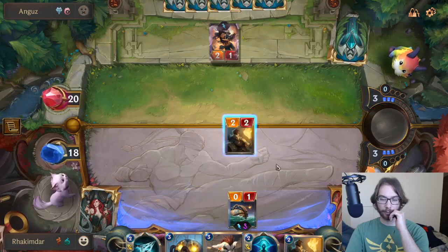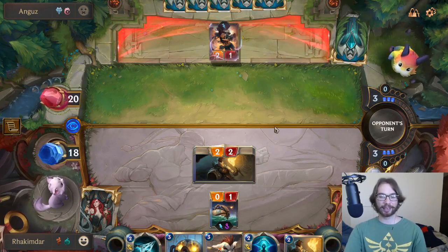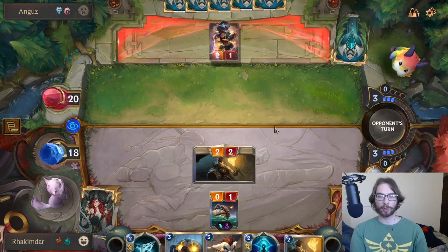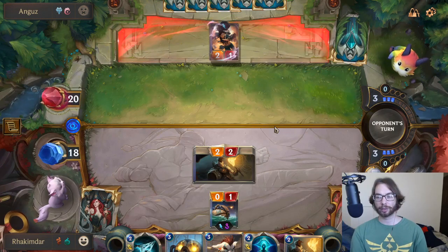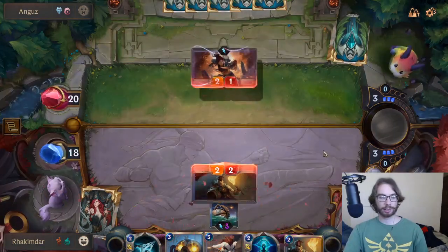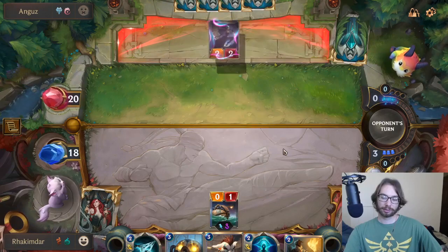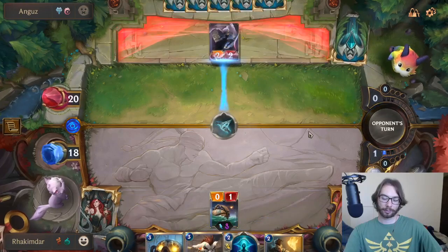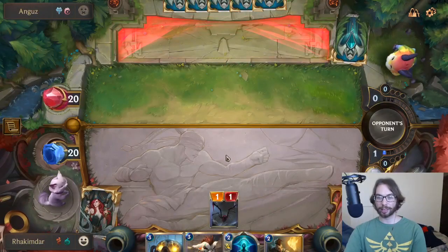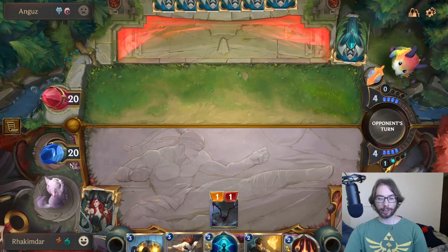He's got three mana. I think we just open attack — elusives don't trade, they just go face. They don't trade unless they have like a damage removal or an HP buff. Like if he has Twin Disciplines here and he wants to use that to not take two damage — which is pretty rare because he wants to use that to stop me from healing. Yes! That's a trade, man. I'll take it. Now he's gonna play Zed. There we go, looking a lot better. We healed up two.